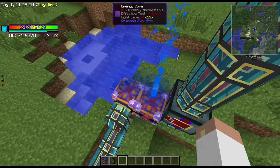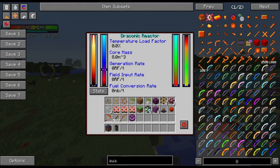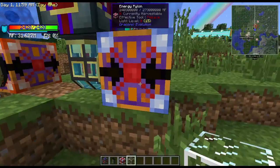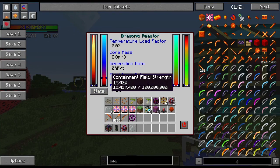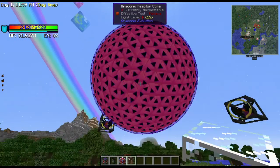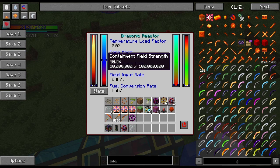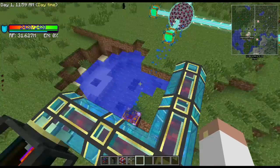The charging process takes energy and pumps it into the containment field. I need to adjust the pylons so they're not interfering with each other - I'll move one over to this side for input and set it correctly. Now starting the charge again: it's taking 1,000 RF per tick and putting it into the reactor, which will always show zero because the energy pumps straight into the containment field. The ball is no longer orange - it's turned red with a blue glow around it, which is the containment field. Pretty cool to watch.